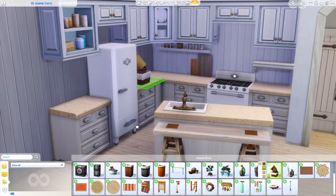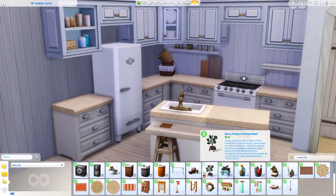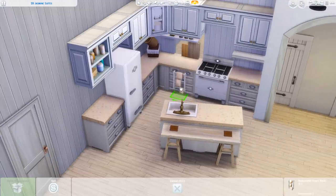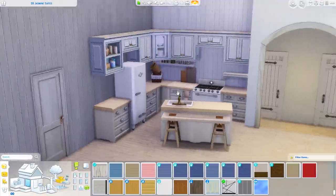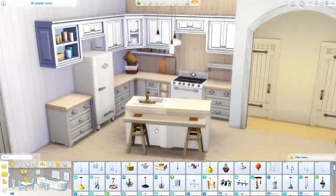The countertops are from Parenthood and the cabinets are from base game. And then that little side table in front of the sink is from Cats and Dogs. I see some Laundry Day stuff, some cool kitchen stuff. I went all out, but sometimes it's nice to do that and just have a lot of fun with all of the options available with all the packs.